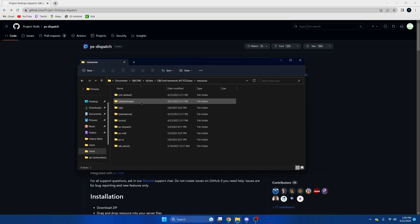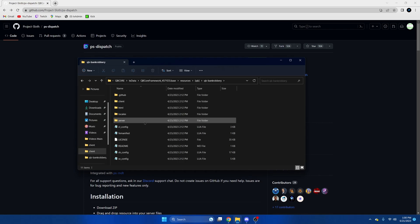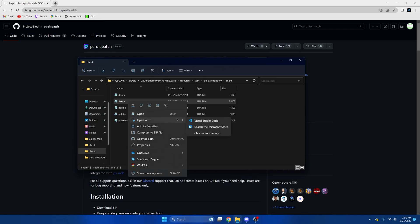You can also find all the exports on GitHub in the readme section of PSDispatch. So go to your server resources, go into the QB folder, go down to QB bank robbery, go into the client section, and then we're going to open the Flika one.